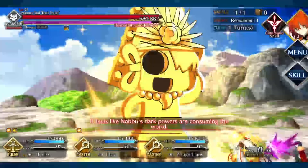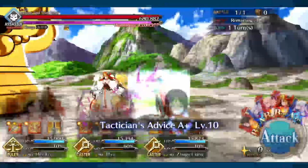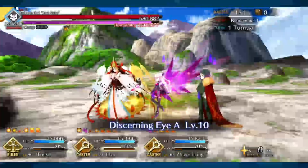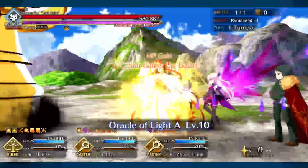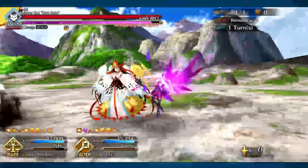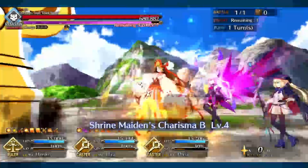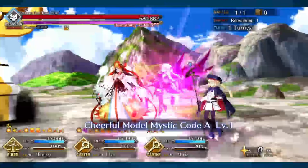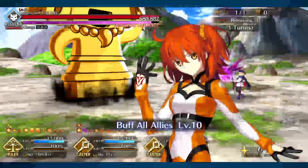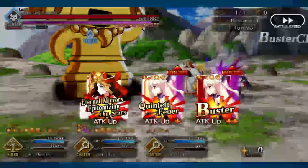Next we have the Dark Nobu, which is of the Assassin class. It drops Black Beast Grease, Crown of Silver Light, Cursed Clay, and the Bronze Bell. I could probably use the Crown of Silver Light. Assassin class is usually pretty easy because I have plenty of single target casters, and I don't get to use them very much, so this would be a good excuse to use them. I'll probably grind this one a little bit more.